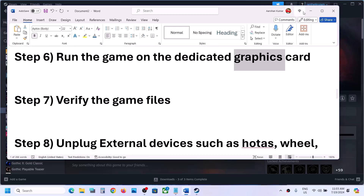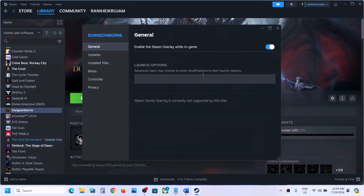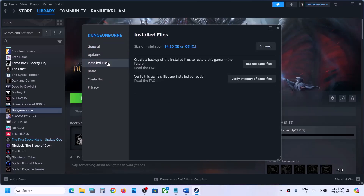Next step is to verify the game file — this is important. So go to Steam, right click on the game, select properties, go to the local files tab and then click on verify integrity of game files. Once the verification is 100% complete, you can launch the game and check.